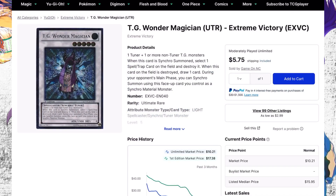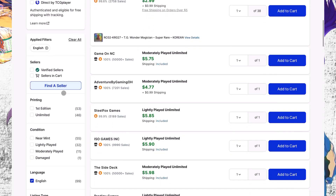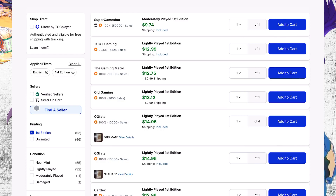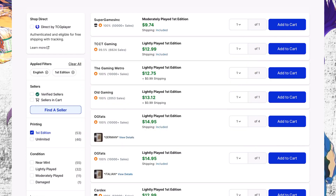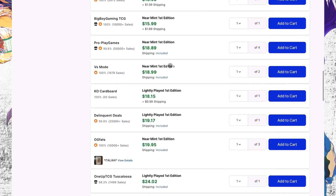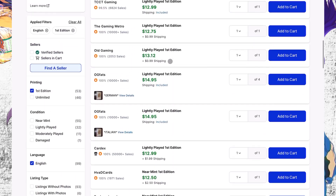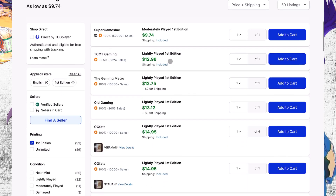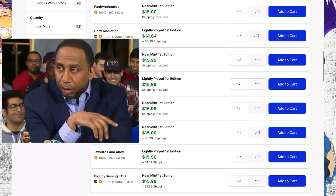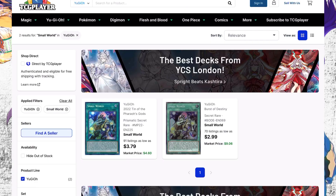Next card is TG Wonder Magician. This is a card that's less useful now that we don't have Crystron Halqifibrax — ever since needle fiber got banned there was a lot of collateral damage and we're still recovering. That said, this card goes up quickly and it's a very beautiful card with not many available. I'm not saying we'll ever use it again, but it's beautiful, you can get it cheap, and it goes up quick.